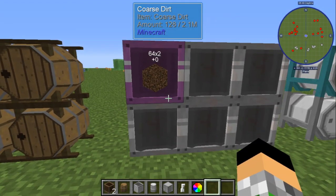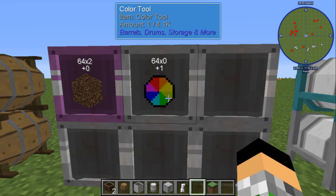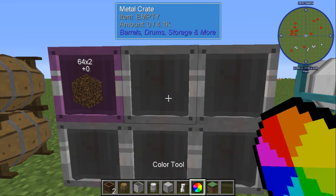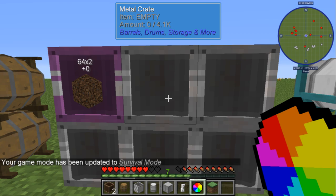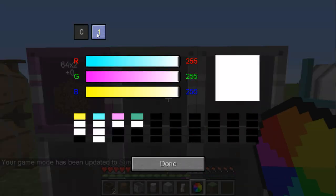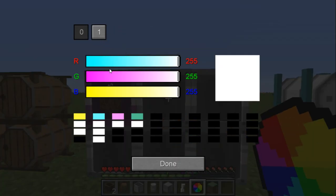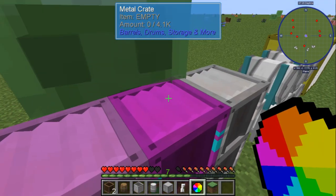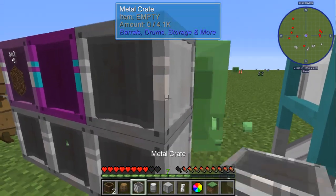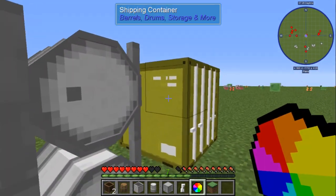Now with the color tool, you cannot just right-click — even in survival. What you're gonna have to do is shift and right-click to change your color. You've got two color options on the metal crates. So for example, let's do pink on one and light blue on another — now you've got a cotton candy looking one. You have to shift and right-click to change the color of your metal crates, metal drums, and shipping container.